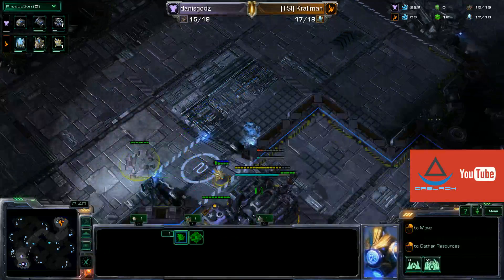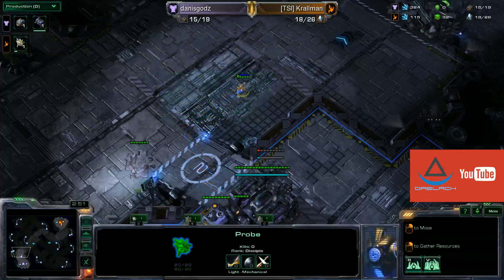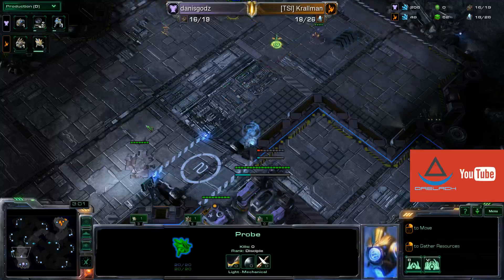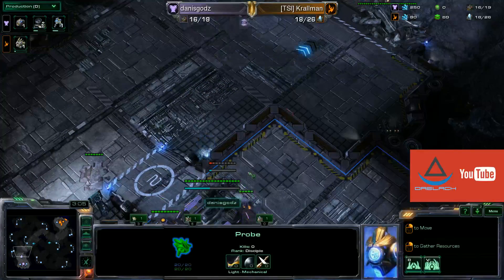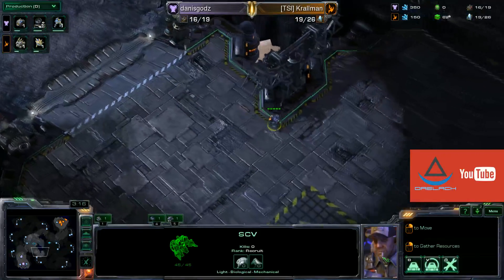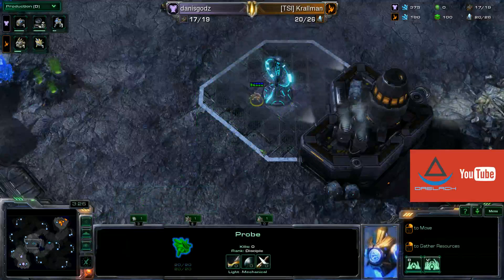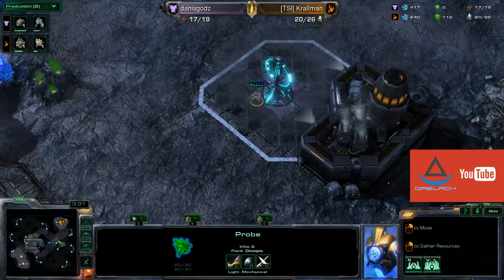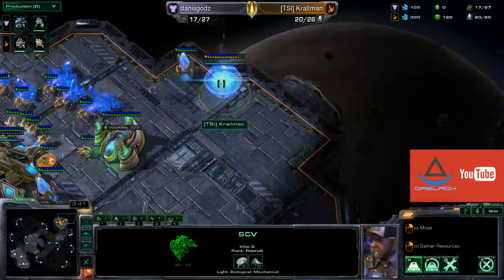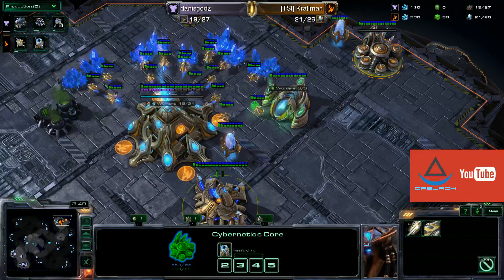Kralman is scouting now against Danisguards, who has walled in slightly by dropping a supply depot and then leaving it to finish his barracks, which is just finishing up now. We already see the Orbital Command coming out at 2 minutes 50, which is a standard opening for Terran with the wall-in. Danisguards' own SCV is heading off to get information from Kralman's base, who appears to have left his probe by the Zelnaga Watchtower, providing huge map vision to see if any early attacks from Terran are incoming. Looks like Danisguards wants to play a fast expand build, and Cybernetics Core is already coming down for Kralman with a bit of a fast gas, looking to go for early Stalker play.